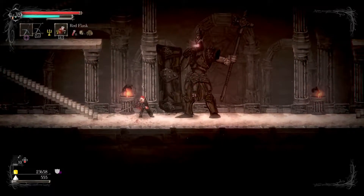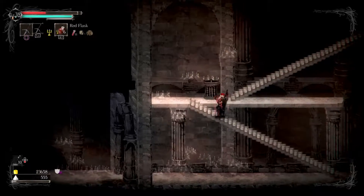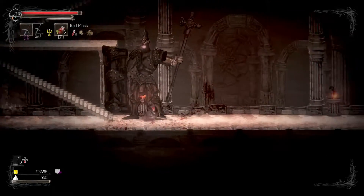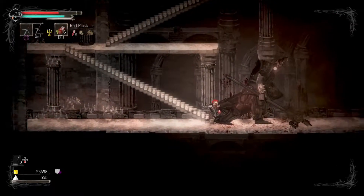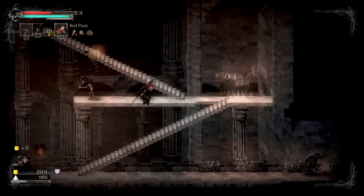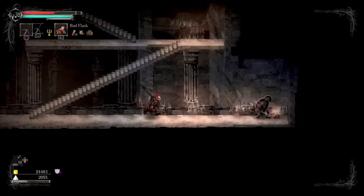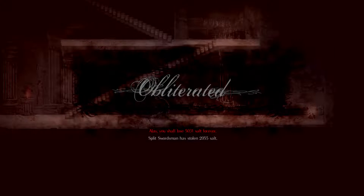The big knight is back — let's just be a little better about this. Don't trigger the ember skulls. They do come back but they give a lot of salt which is cool. Let's get these ember skulls out of the way. This guy is holding his face — okay let's do this. Damn it, I died and lost 531 salt forever.